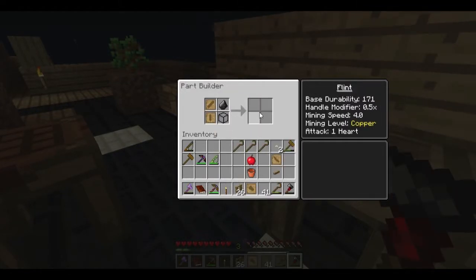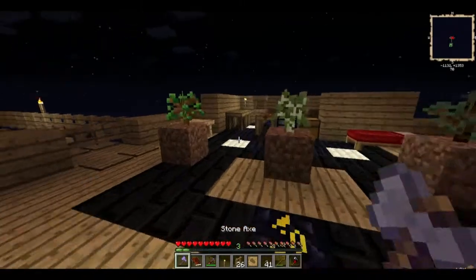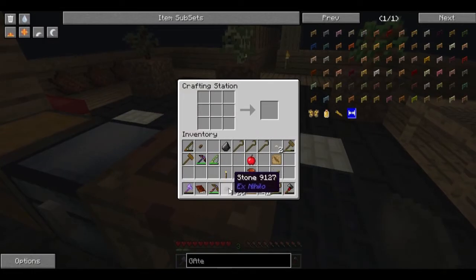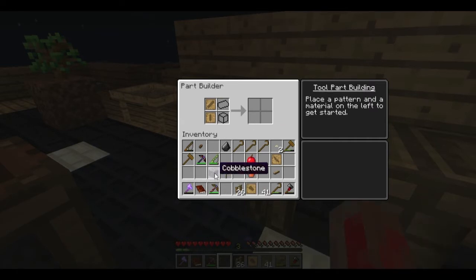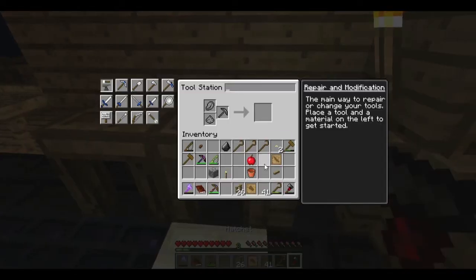We need a sword blade, wide guard, and we've already got the sword roll pattern. I'm going to make that out of flint - or we might have to make it out of stone, which we may already have a piece of. Yeah, we got four, so we can now make our sword blade. Can't make it out of gold stone. We'll leave the sword for now and repair our hatchet.